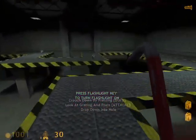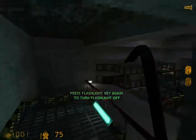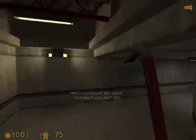Activate your suit flashlight to proceed to the next area. 15%. 30%. Great. Remember your flashlight drains your cell charge, so switch it off when you don't need it.